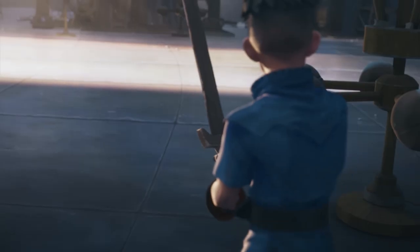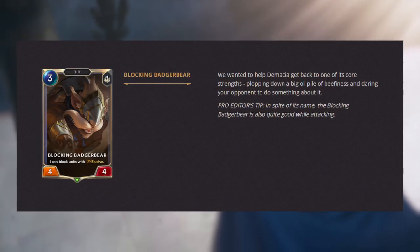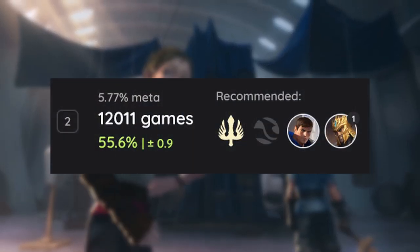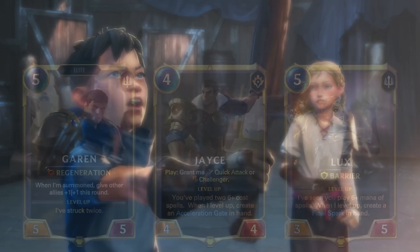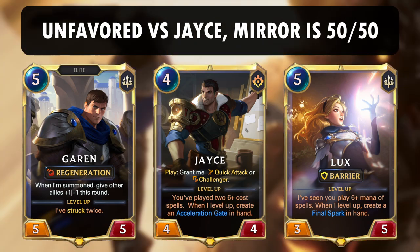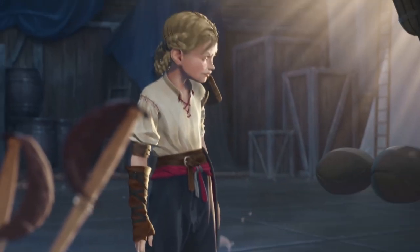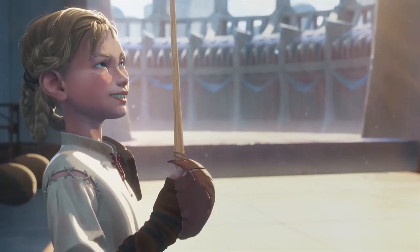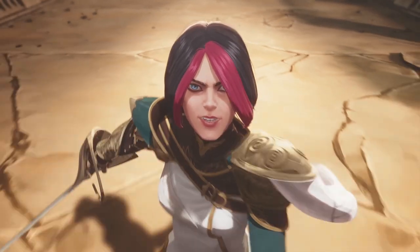My fourth pick for the best decks for ranked is Garen Jarvan Demacia Elites. Due to the release of Loyal Badger Bear, Garen Jarvan is now the second most played deck in the meta with a tier 1 win rate of 55.6%. This isn't included in my top 3 picks because of its unfavored matchup against Jace archetypes and because you likely face a lot of mirror matches which are 50-50. Nonetheless, Elites can absolutely demolish non-counter decks and should still be a great deck for ranked, especially if you just started learning the game. Later in this video, I'll be showcasing gameplay for both Taliyah Ziggs and Garen Jarvan.